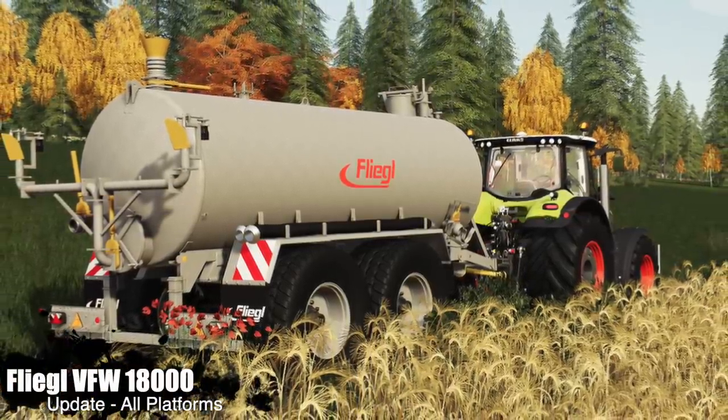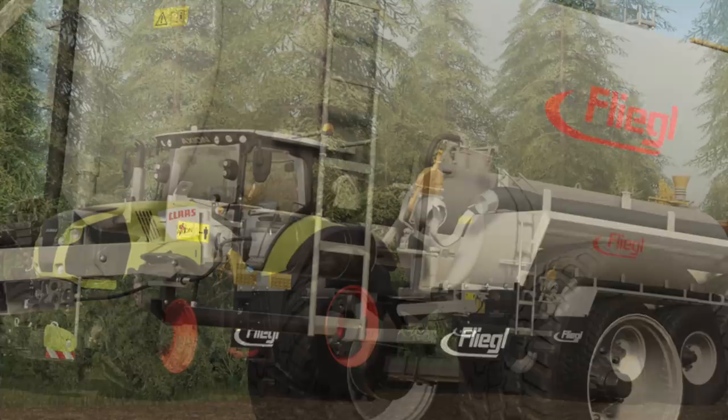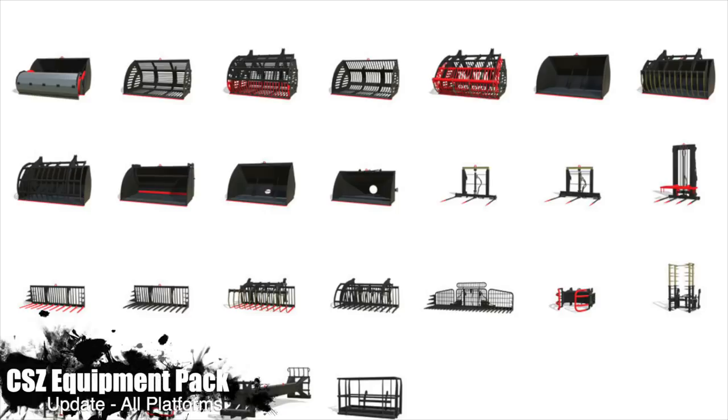We've also got an update to the Flegal VFW 18000 — Changelog 1.1. New color designs, new store icon image, and new details on this as well.